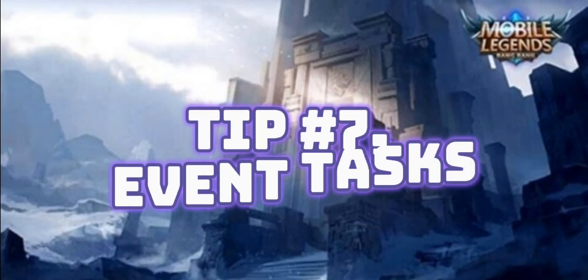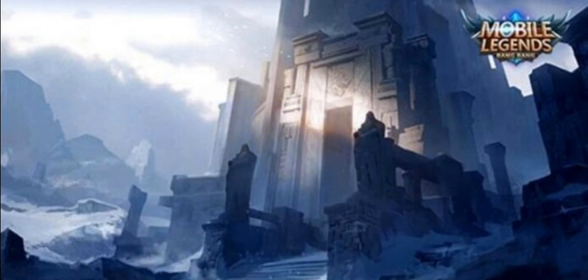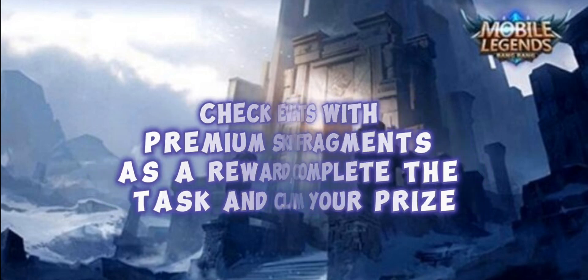Tip Number 7: Event Tasks. Check events with premium skin fragments as a reward. Complete the task and claim your prize.